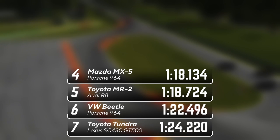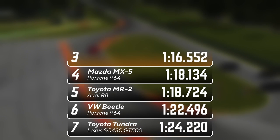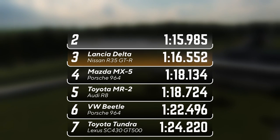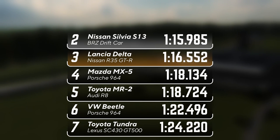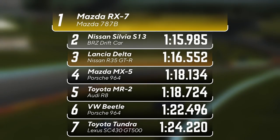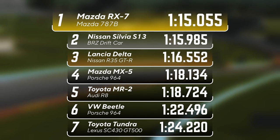In 3rd place with a result of 1 minute 16.5 goes to Lancia Delta Integrale. In 2nd place with 1 minute 15.9 is the Nissan Silvia S13. Which means the best engine swap car on Gran Turismo 7 is the Mazda RX7 with a 787B engine, with a result of 1 minute 15.0. But we're not quite done yet — now that we know the Mazda RX7 with a Group C 787B engine is the best engine swap car in this game, I was curious to see what else it could do.